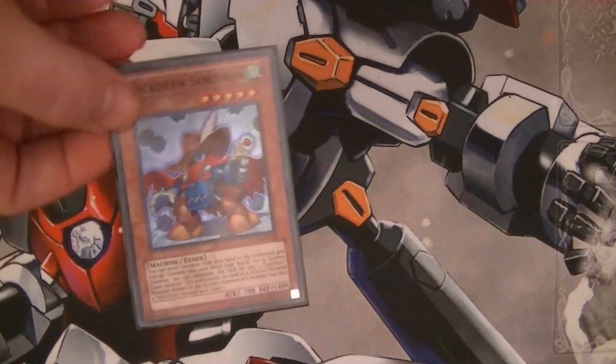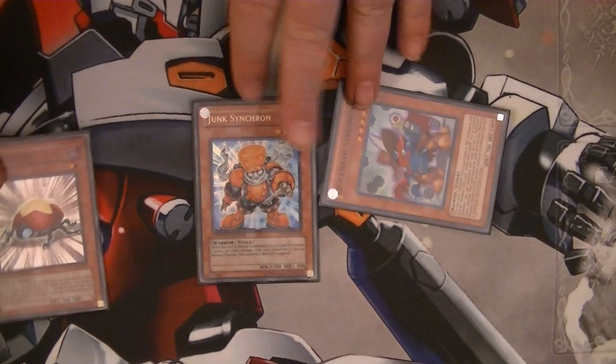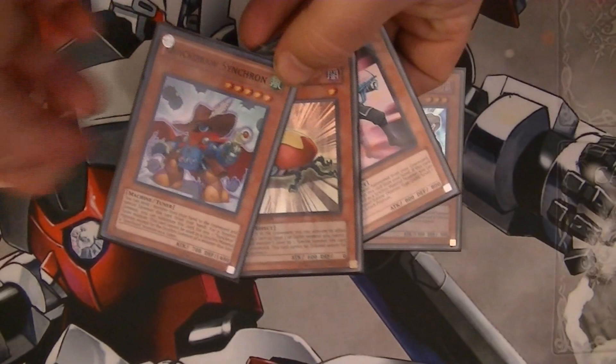The first thing you're going to do is Special Summon Quick Draw Synchron by sending Level Eater to the Graveyard from your hand. Next, Normal Summon your Junk Synchron, target your Level Eater and Special Summon it to the field. This allows you to then Special Summon Doppel Warrior from your hand. This gives you all four cards you need on the field. Next we're going to Synchro up — going right into Road Warrior with Quick Draw, Level Eater, and Doppel, making a Level 8.